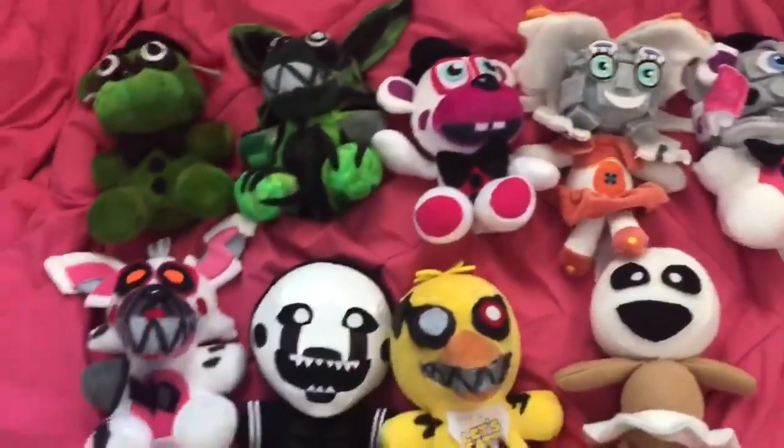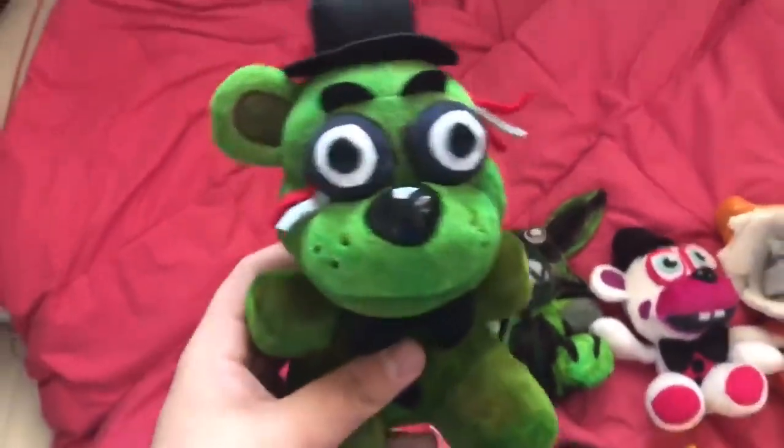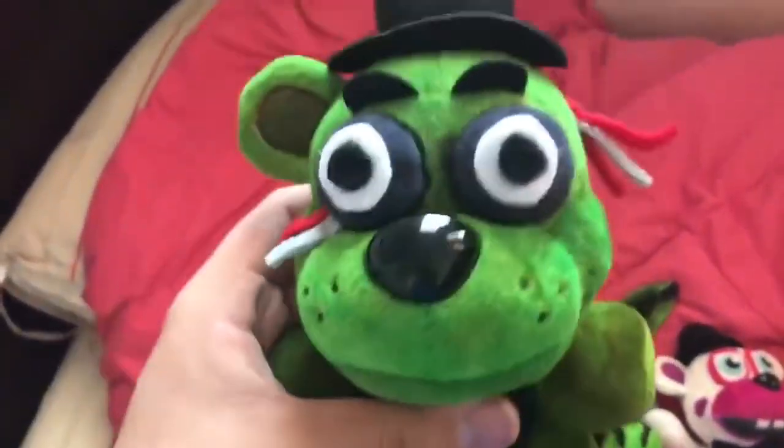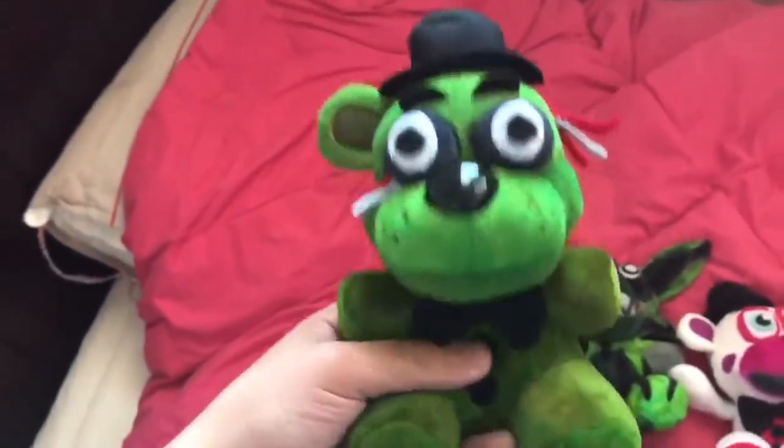Starting with FNAF 3, we've got Phantom Freddy. Pretty basic — I just colored a Freddy green, cut off an ear, put some wires in, changed the eyes, and added some buttons. There's not very much to do with Phantom Freddy, but he's just a nice plushie to have. He looks nice.